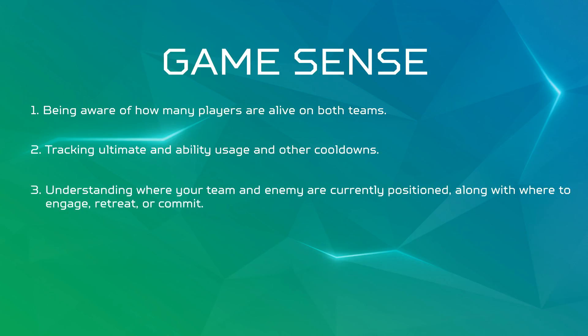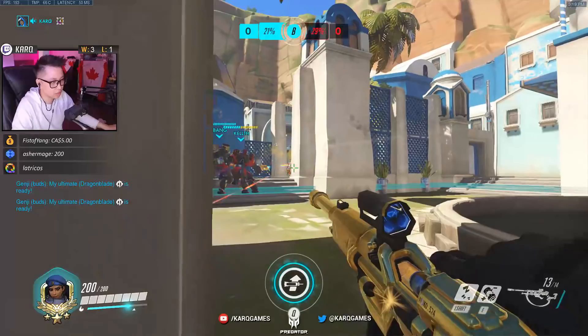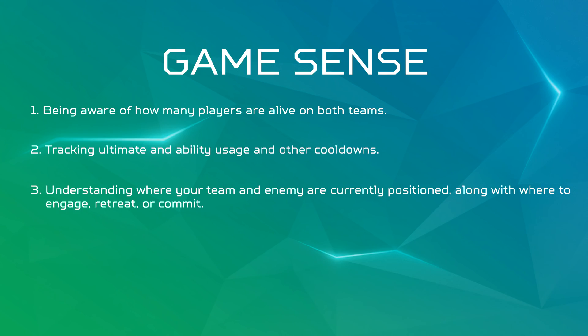Game Sense is also understanding where your team is currently positioned, where the enemy is currently positioned, and where to engage, retreat, or commit. This is a big one for all my mobile DPS players out there. You can have the greatest Genji, Doomfist, or Tracer mechanics in the world, but you need the Game Sense to understand where your team is playing relative to your position and where the enemies are playing as well. There are times where I find myself playing Ana and looking to nano boost my Genji for the dragon blade combo, but he decides to dash too far behind the wall, pull out his dragon blade, die, and then blame me for not nanoing him. There's also the big issue of main tanks like Winston engaging too far too fast and then blaming their team for not following up. The takeaway here is to decide where to engage, commit, or retreat depending on where your team and the enemy are currently positioned.